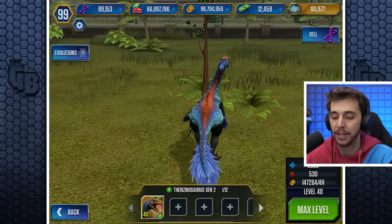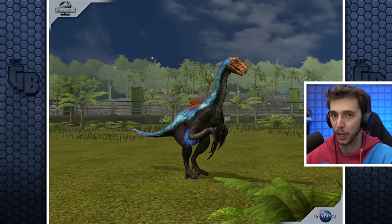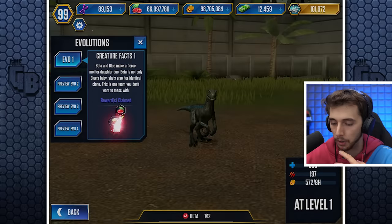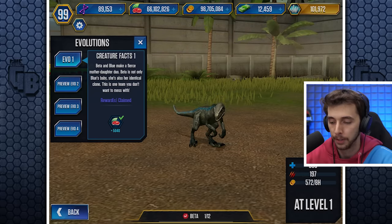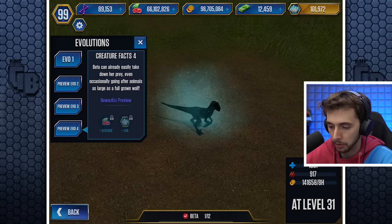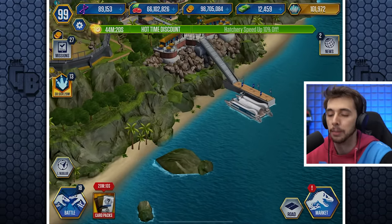I'm wondering if we go to Therizinosaurus if it says it is picky. Interesting things about the lore there. I bet they haven't decided to put in any more scientific quotes since that Jim Kirkland thing happened. Like, let's just no longer talk about paleontology anymore - just in case we end up looking stupid, we get caught with our pants down. Yeah, do the aggressive - it's nice to see with some feathers. So there is a level 40. We do have Beta. Beta and Blue make a fierce mother-daughter duo. Beta is not only Blue's baby - she's also her identical clone. This is one team you don't want to mess with. You could easily mess with Beta, let's be honest - you could kick it and then die. Occasionally going after animals as large as a fully grown wolf. We saw it go after a fox, I think - or maybe it was a wolf. At least somebody from the Jurassic World team definitely went to see the movie.